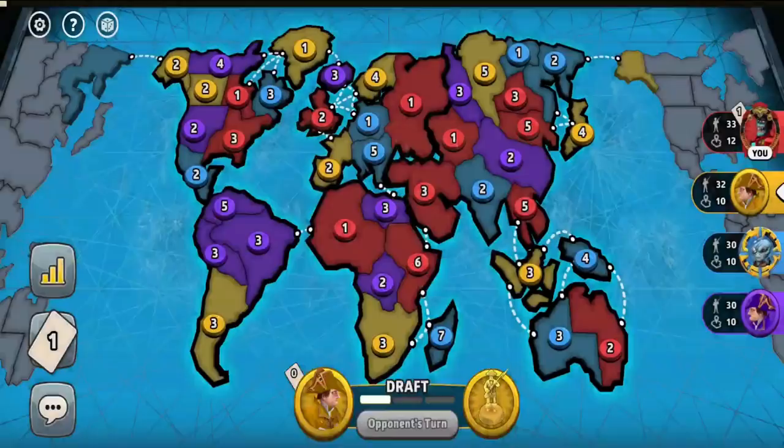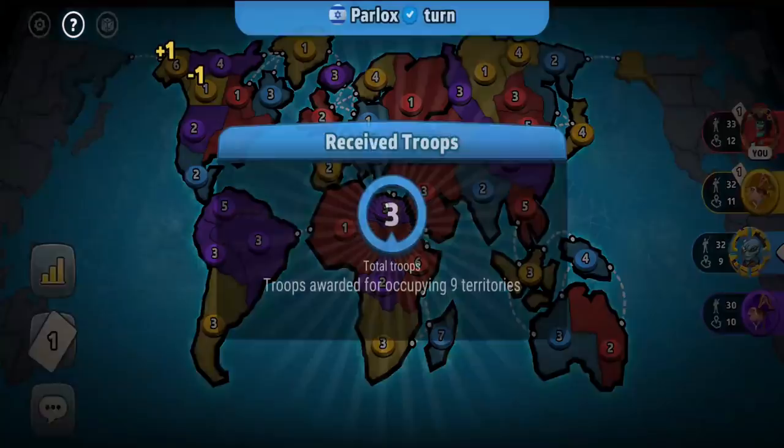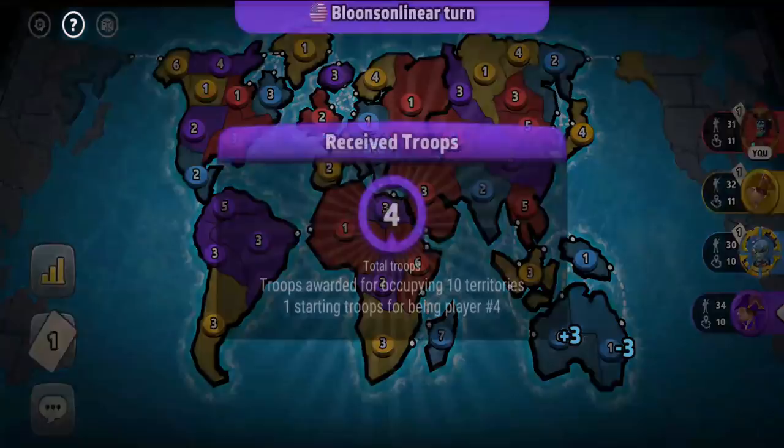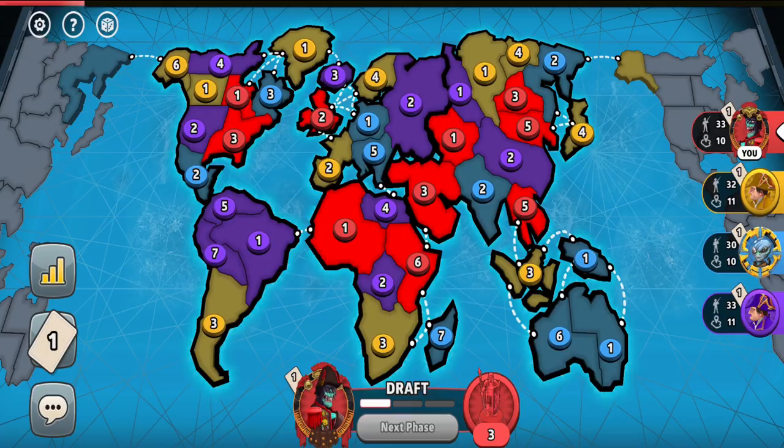I think it makes the most sense to go for Africa this time, though it might not be the most ideal choice, especially with the blue player having 7 troops at the bottom of it. But the blue player has a lot of troops in Australia, so I think if I had added troops there, then the blue player would have done that also. So I decided Africa might be a better shot if I want to get a continent.